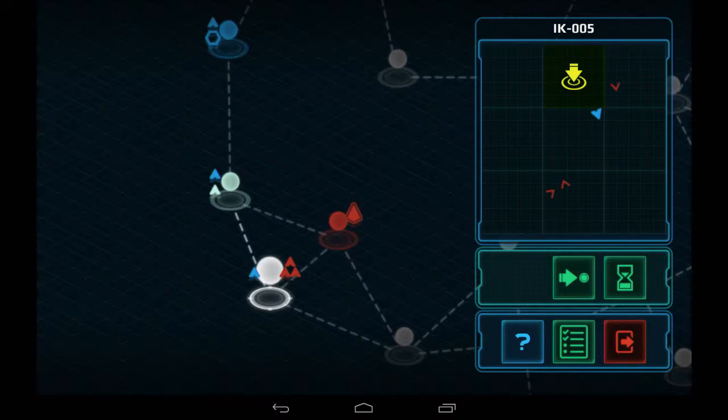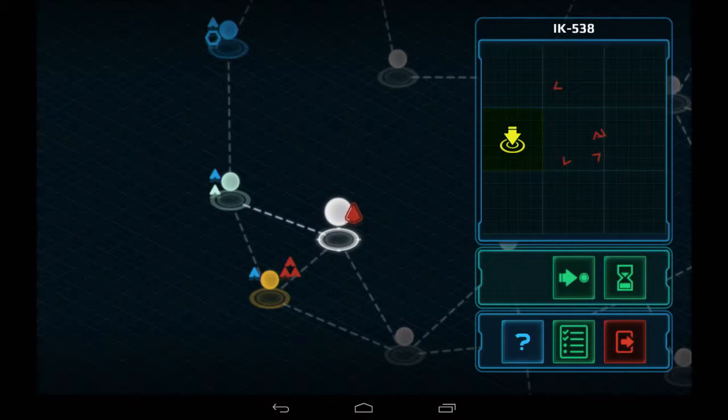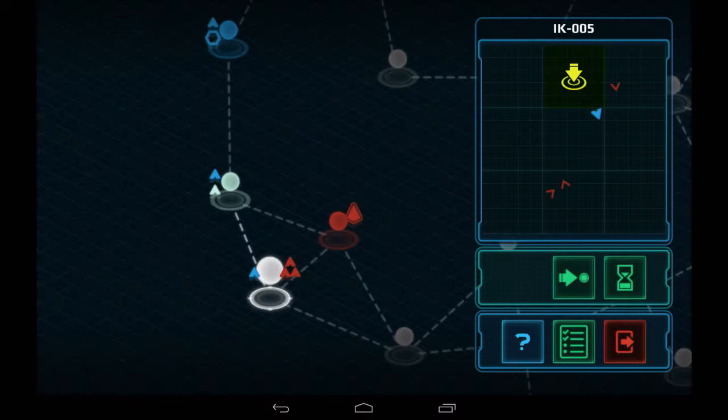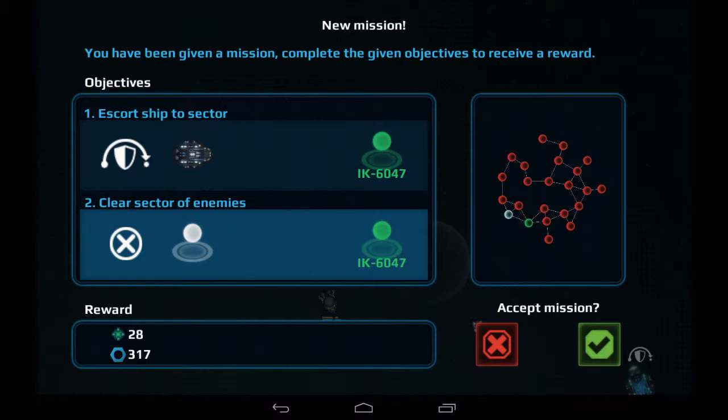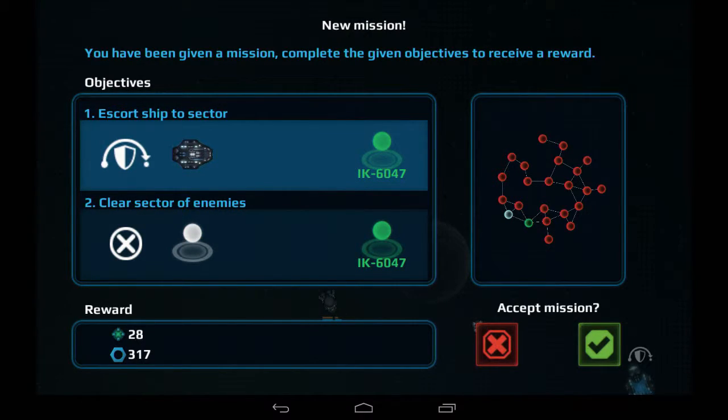I don't know why some nodes are yellow and some are red - the game doesn't really explain some of these things. I think this blue icon might mean there's a space station or maybe a friendly ship here. Let's just go down and see what's going on. We've got more missions - escort ship, escort it to the sector right next to me, that sounds pretty simple. This is an additional mission on top of my other mission to clear the sector of enemies. We'll take it.